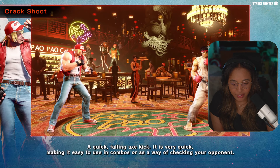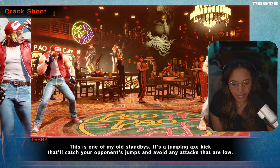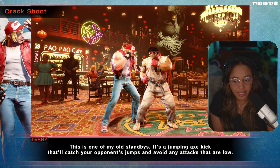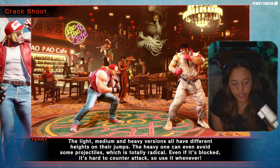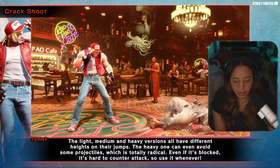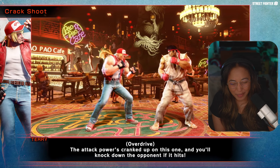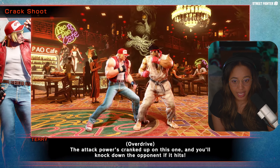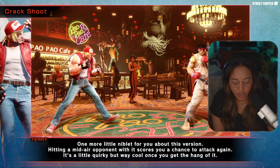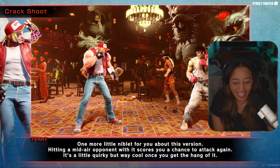Crack Shoot: an axe kick that's quick and easy for combos and for checking your opponent. I love doing Crack Shoot. One of the classic uses is jumping Crack Shoot to catch opponents who jump to avoid low attacks, which is good because I'm bad at deep motions on leverless. The light and medium versions hit at all different heights. The heavy version is the only one that can go over fireballs, and the attack power is cranked up — you'll get a knockdown if it hits, so no extra follow-up damage. There's also a version that, if it hits midair, scores you an additional attack.